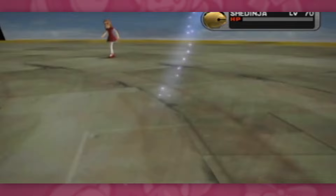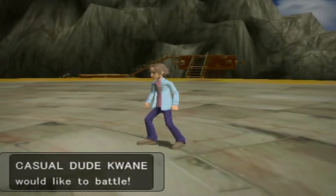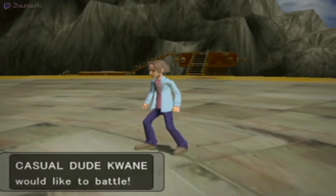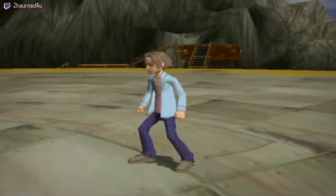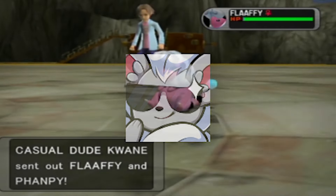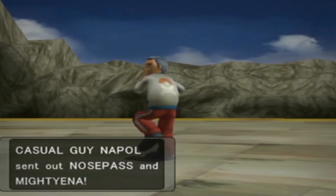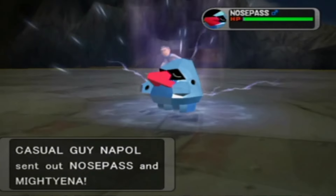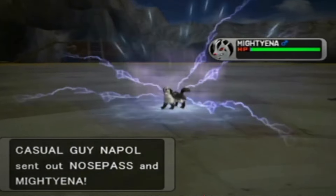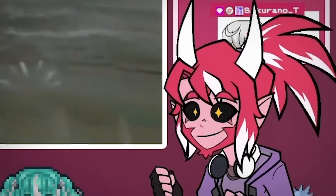We did run into some interesting trainer class names though, since Colosseum and XD were very creative with their naming conventions. "Casual Dude" — what a sick trainer class. "Yeah, I'm just kind of a casual dude." Then later: "Casual Guy." Wait, wasn't the last trainer class "Casual Dude"? What's the distinction between the two?